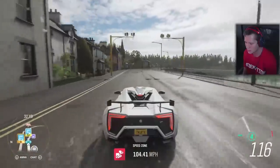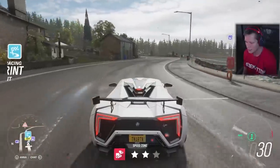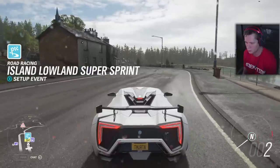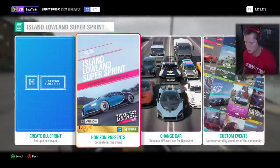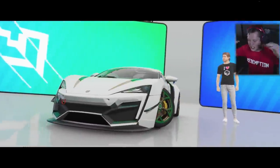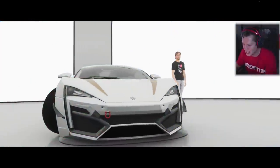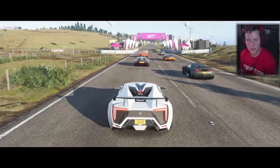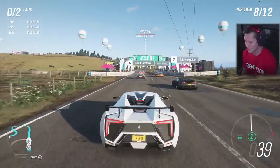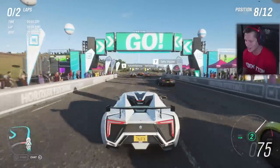I'm so excited to see what this is all about. Looks like we've got a brand new Island Lowland Super Sprint race, so we're going to use our Lycan Hypersport and get after it. That is so beautiful. Now it's time to see what she's made of — she's a beaut, but can she back it up? Look at this class of cars.